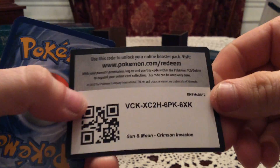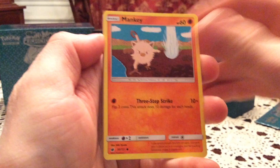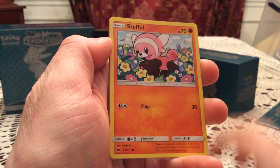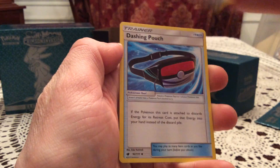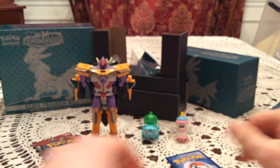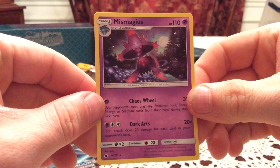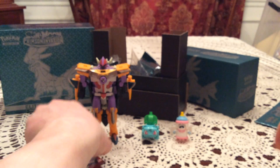Another Silvalli pack. There we go, and another code. We have Mankey, Remoraid, Magikarp, Stufful, Exeggcute, Lairon — need you in reverse — Dashing Pouch, and Fighting Memory. Reverse: Chimecho — common reverse. Definitely do not need that. The rare: Mismagius. Non-holo rare. And another one of the ones I need in reverse. So a few cards that are on my needs list in the reverse holo slot.